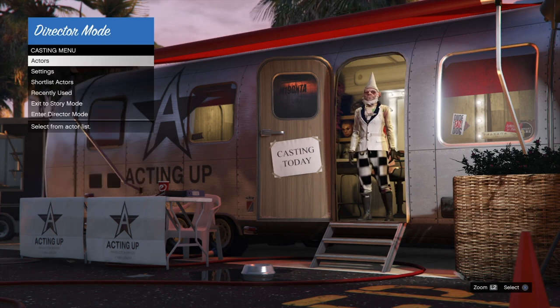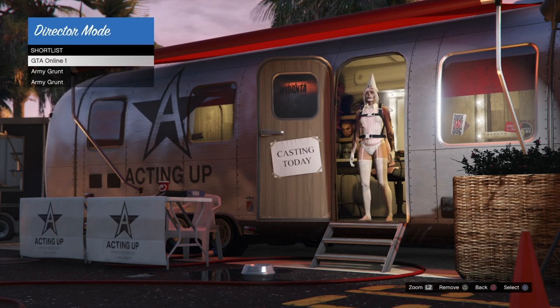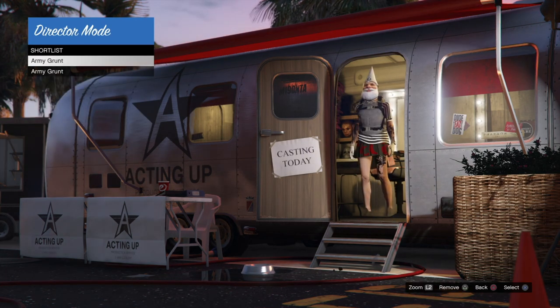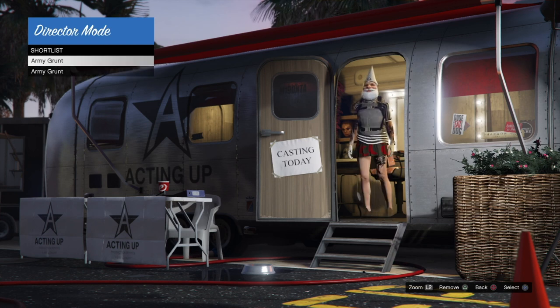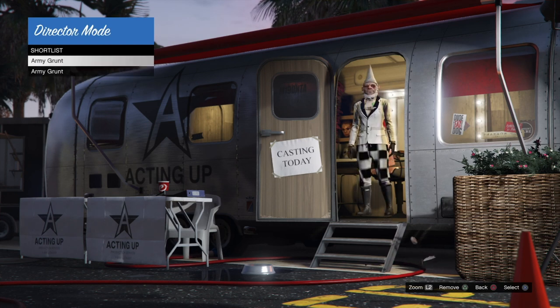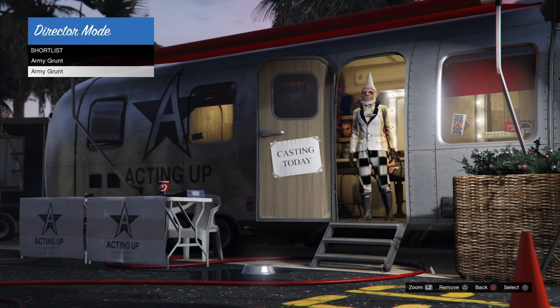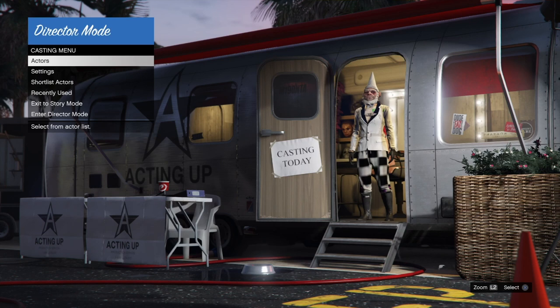It would have been cheating if I'd just used that one, so I shortlisted the outfit. Now go into your Shortlist Actors and remove your online character by pressing Triangle. Then hold up on the d-pad and spam Square four to five times.